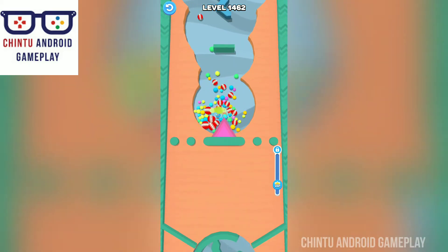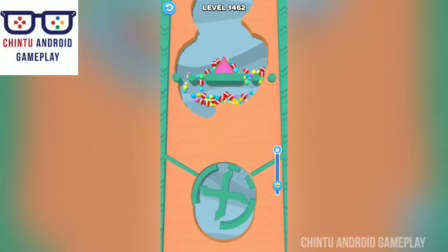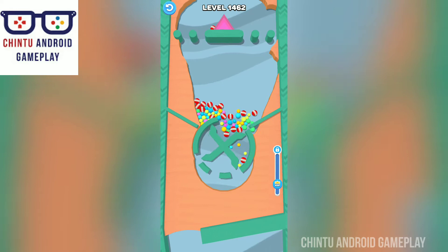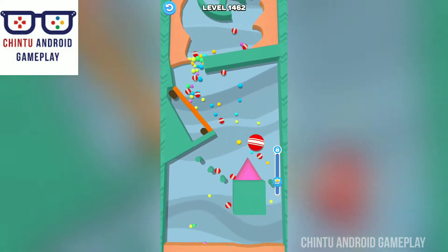Come down — excellent! Make a path for your balls by moving your finger on the screen. Just swipe the screen with your finger to make a path for your balls.